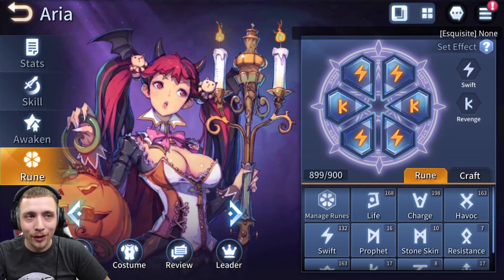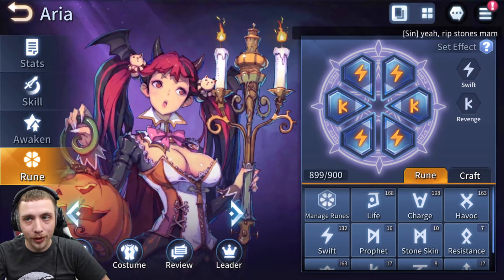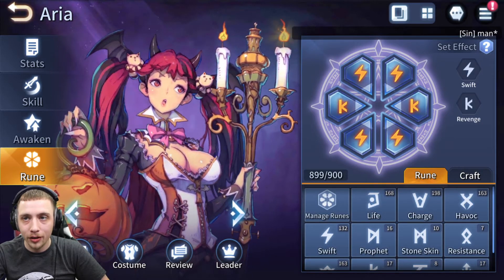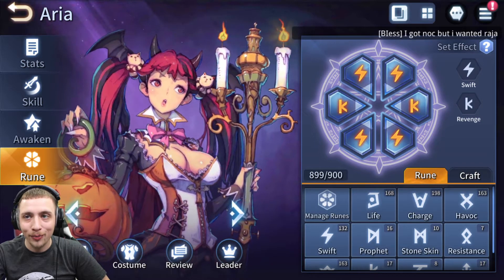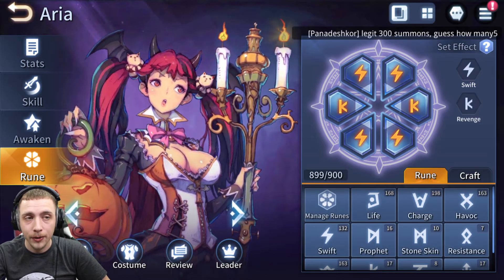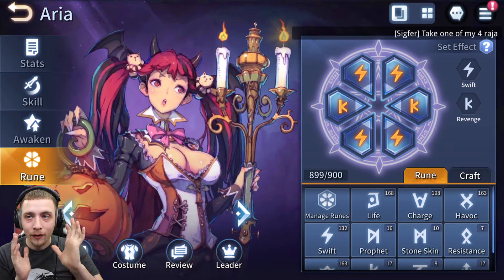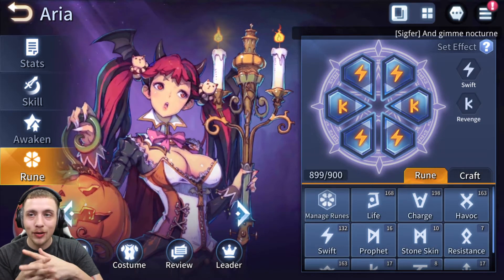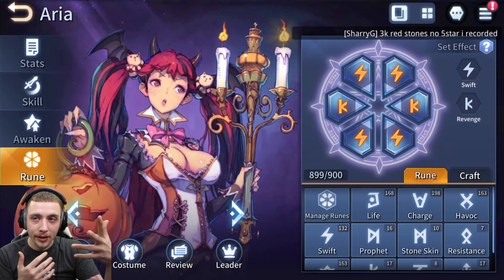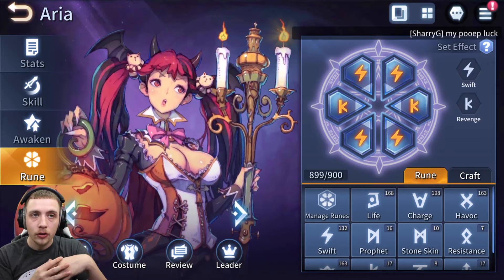I have her on Swift Revenge. The reason is her A1 puts up a poison, and I have her on Swift because I want her fast. I farm F11 like crazy — pretty much 20-plus hours a day — so I have a ton of Swift runes. I wasn't sure how to build her and I'm still not too sure. I had her on a full damage build and she really wasn't doing crazy amounts of damage — just okay, like 4k to 6k with a critical hit — and I was lacking accuracy and speed.